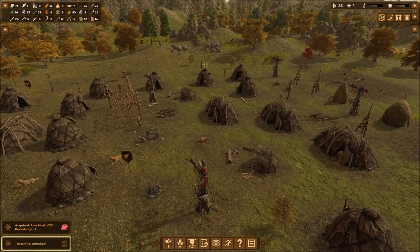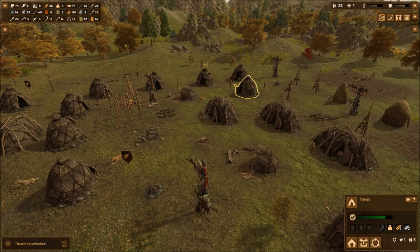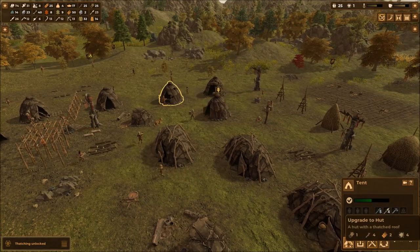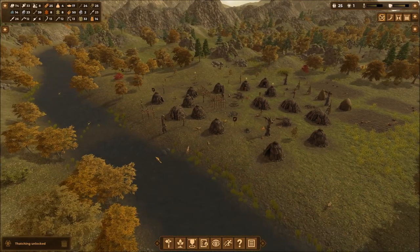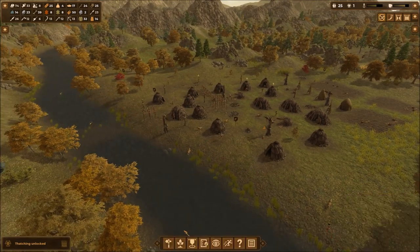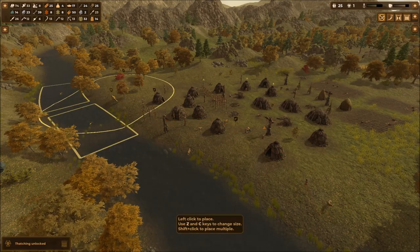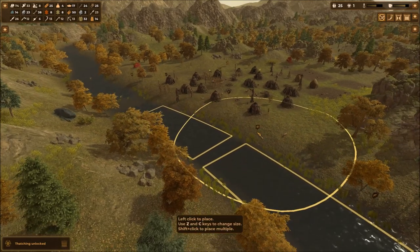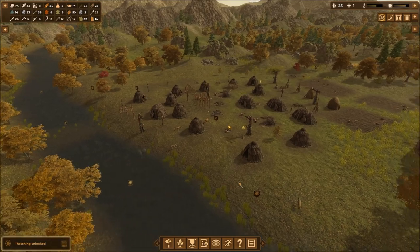Who gets the first upgrade? You do! Upgrading to a hut - I clicked it without reading, so let's look. A hut with a thatched roof costs one log, four sticks, two thatch, and four mud. For mud we can do extraction. I'm going to double up these extraction points and have one worker work both of them to keep it from running out.